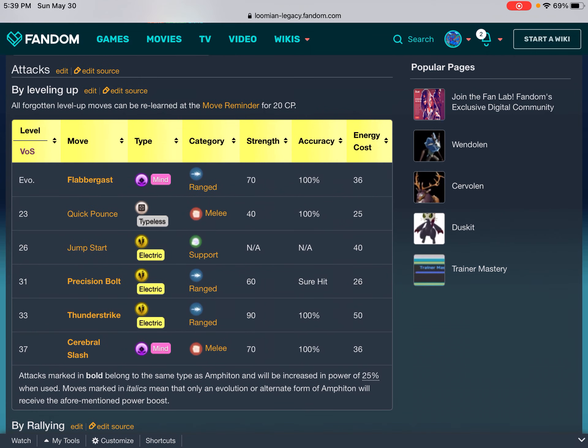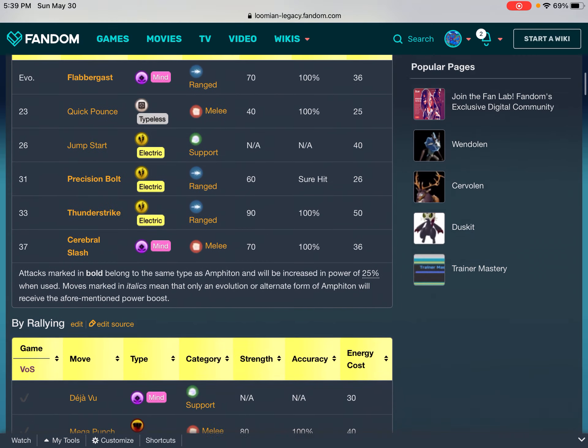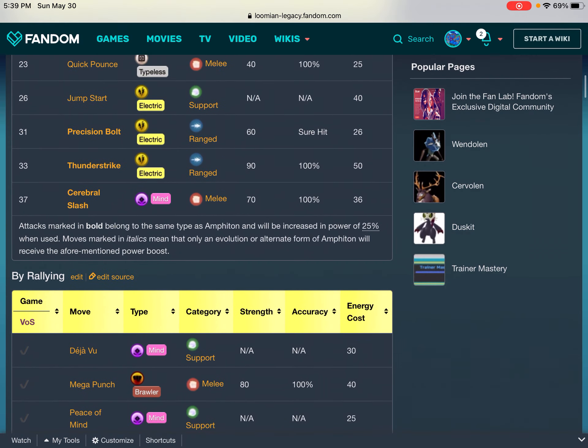Attacks — by leveling up. All forgotten level-up moves can be relearned at the Move Reminder for 20 CP. Level/VOS: Flabbergast — Mind, Range, Strength 70, Accuracy 100%, Energy Cost 36. Level 23: Quick Pound — Typeless, Melee, 40, 100%, 25. Level 25/26: Jump Start — Electric, Support, N/A, N/A, 40. Level 31: Precision Bolt — Electric, Range, 60, Sure Hit, 26. Level 33: Thunder Strike — Electric, Range, 90, 100%, 50. Level 37: Cerebral Slash — Mind, Melee, 70, 100%, 36. Attacks marked in bold belong to the same type as Amphoton and will be increased in power by 25% when used.